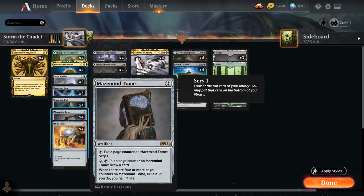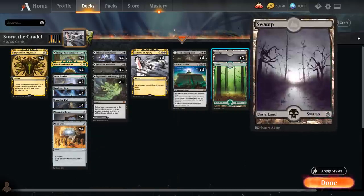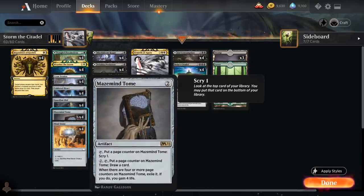We also have 4 copies of Maze Mind Tome, which is very synergistic with Bolas' Citadel. We can tap it, put a counter on it, and scry one — potentially scrying unneeded cards to the bottom, like if we've already played a land for the turn and hit one of our basics. We can also pay 2 mana and tap it to draw a card, and after 4 counters we sacrifice it and gain 4 life, which can also be very useful.